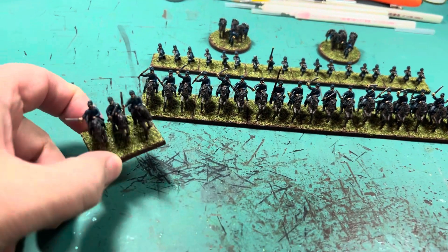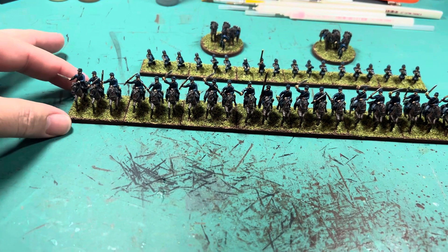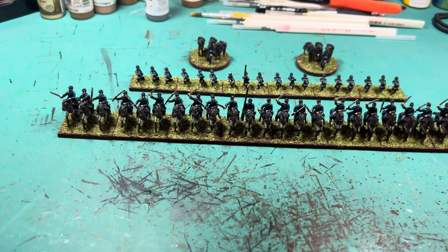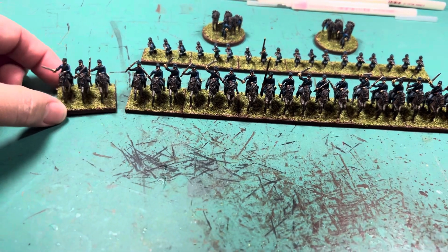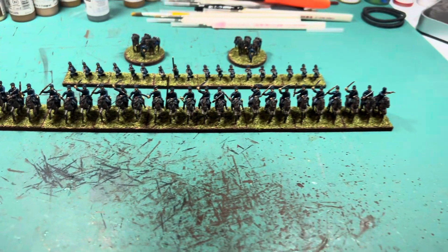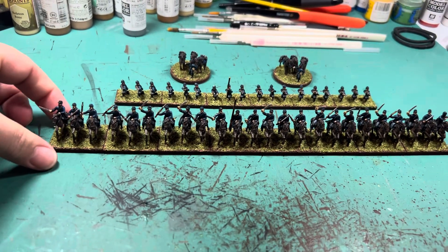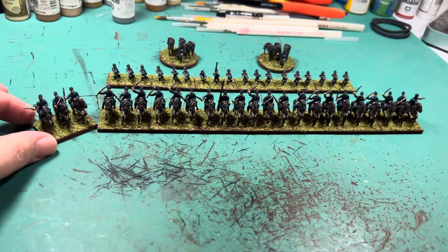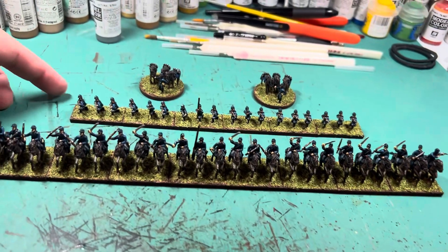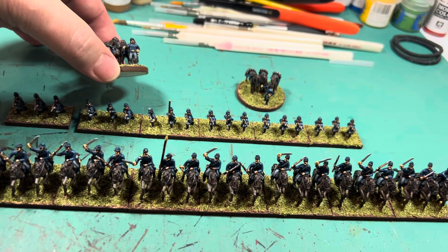They're 15mm Stone Mountain miniatures based for Brigade Fire and Fury using the optional more accurate frontage — inch and a half frontage with three miniatures per base instead of the standard inch frontage. Gamble's Brigade according to Brigade Fire and Fury is eight stands, so we have eight mounted stands and then six dismounted stands with two horse holder stands.